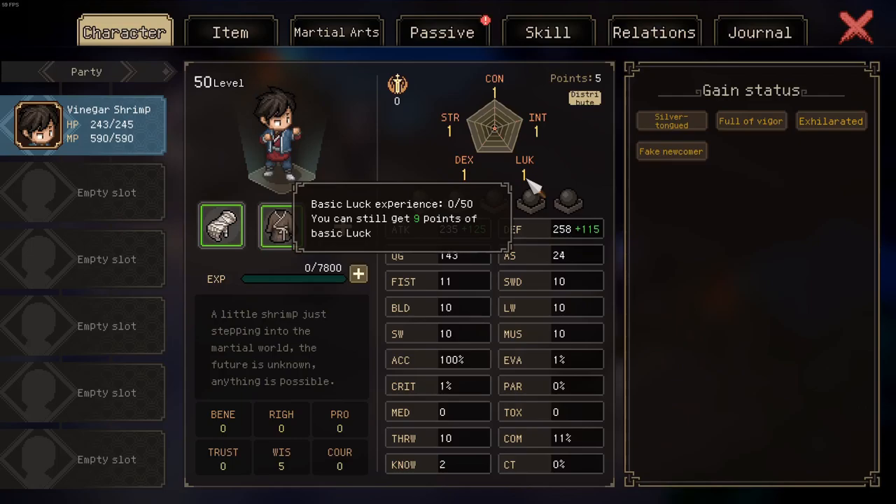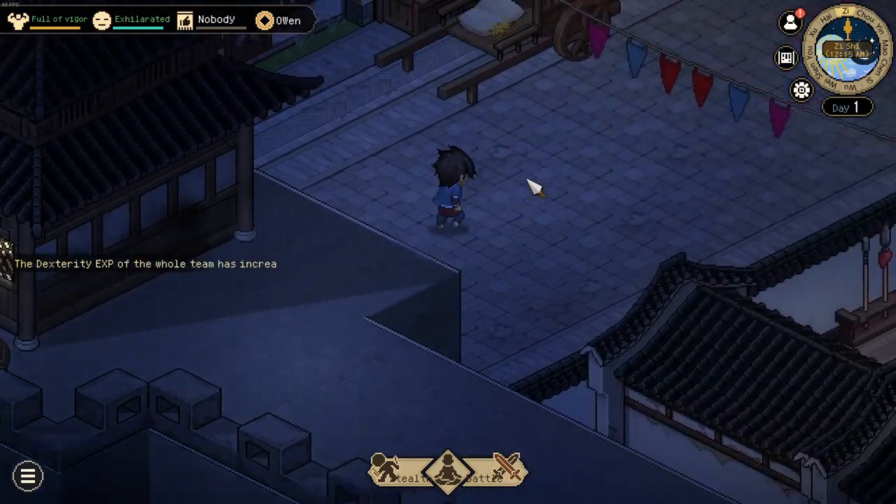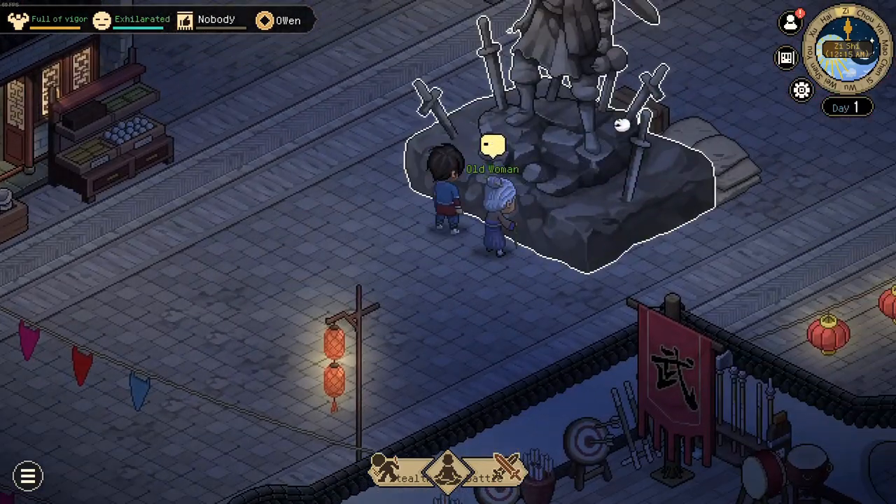Here you can see I have one luck currently, and you could via the character creator increase it to 10, but you can very easily increase it as well. In this case we are in Chuxiang City.